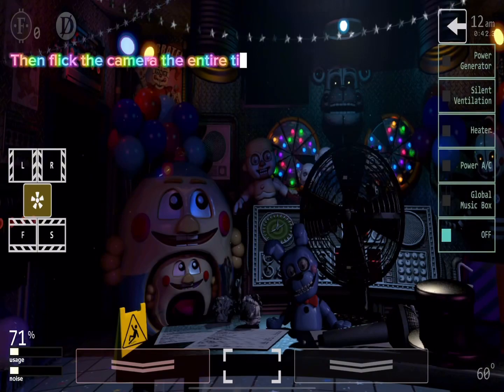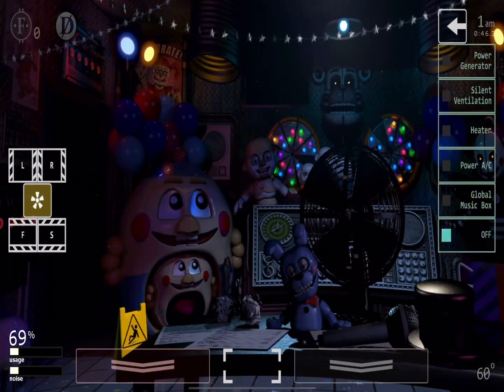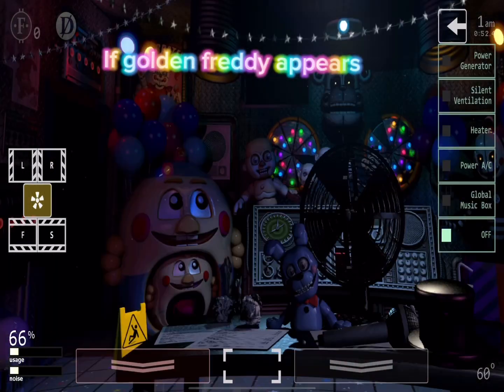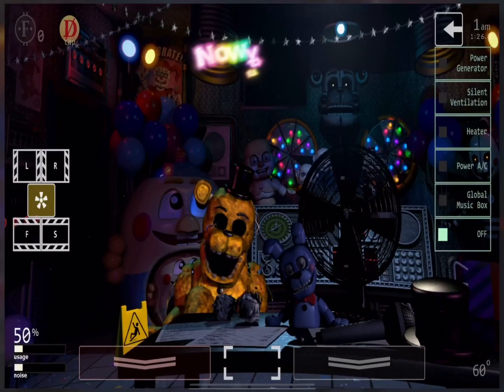Then flip the camera the entire time until you see Golden Freddy, and then use the Def coin. If Golden Freddy appears, now use the Def coin.